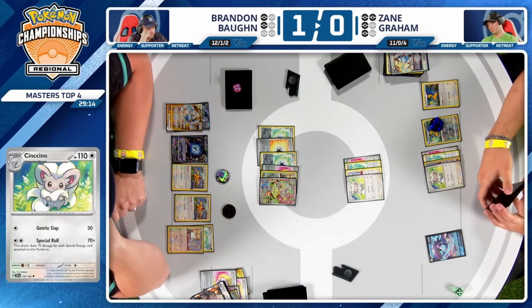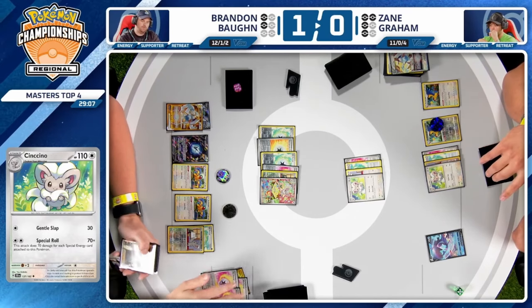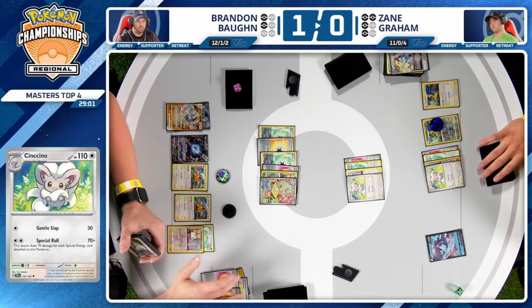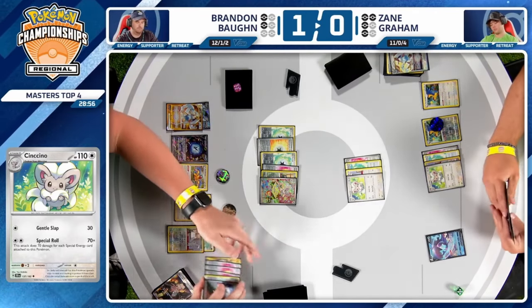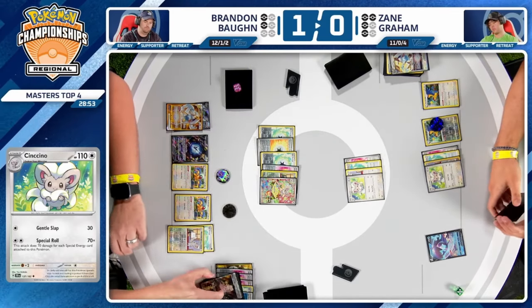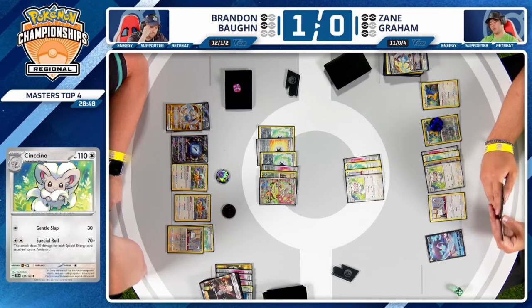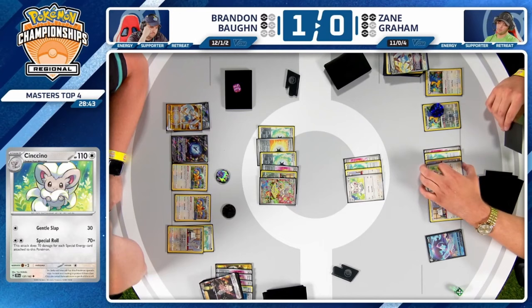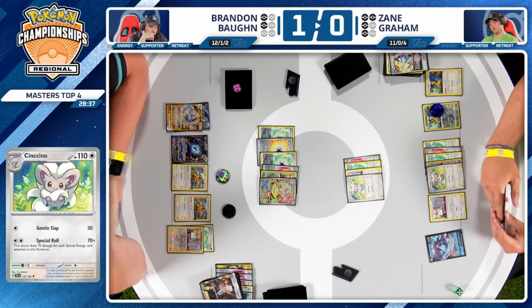Zane honestly wants to take a two-prize knockout this turn because if he just takes a one-prize knockout he goes down to three prizes, and Brandon may not even need Boss on his next turn. Brandon can take a one-prize knockout and then Boss up the Lumineon or any of these one-prize Pokémon. I'm sure Zane is asking himself: was it worth it to play the Iono, was it worth it to put Lumineon into play? This could potentially cost him going to a third and final game.